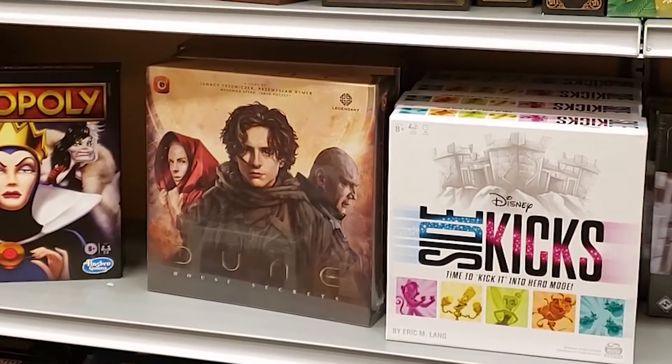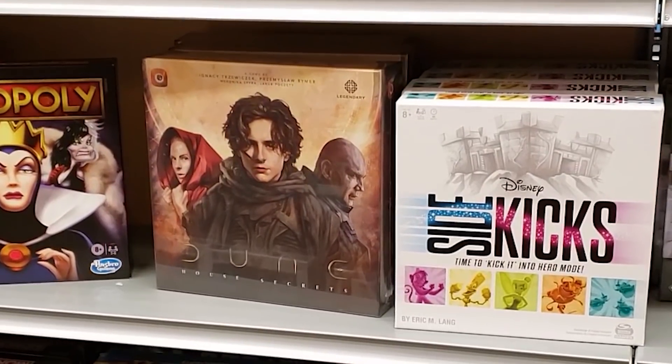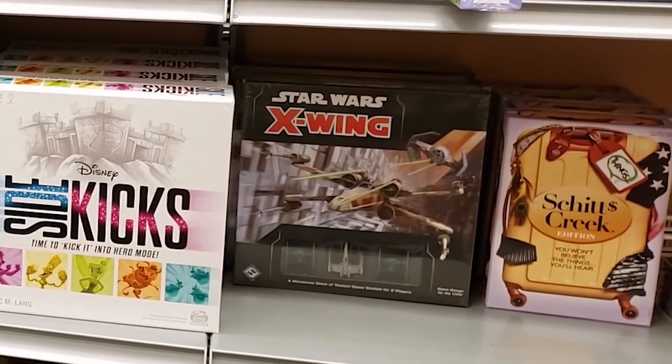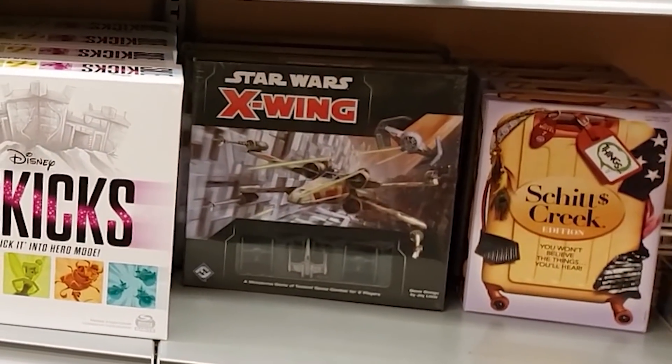Another pleasant surprise was finding Dune House Secrets on the shelf — a story-driven adventure game in which players take on the roles of rebels of Arrakis, solving challenging missions with specific time and resources, cooperatively making decisions to steer the narrative in unexpected directions as they uncover secrets beneath the alien sands. And here's Star Wars X-Wing — around since 2012, but this is its second edition from 2018, revised for greater strategic depth, new pilot options for dynamic actions at the cost of stress, and linking actions for interstellar dogfights. There's also Things: Schitt's Creek, which re-implements The Game of Things — players read a topic card, write any response that comes to mind, then everyone figures out who said what.